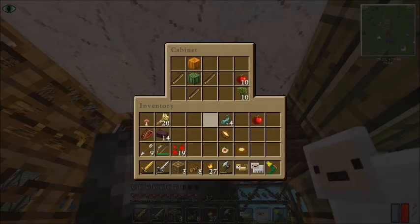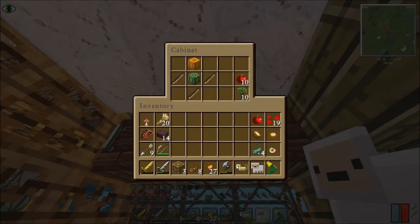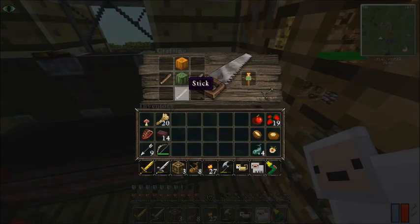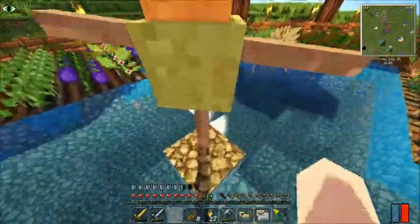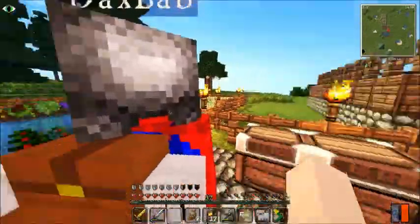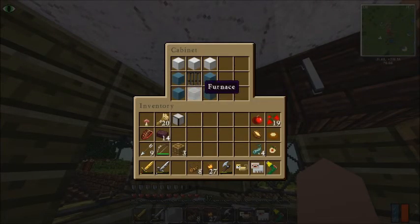Next thing we're gonna make — Dax, we're gonna make a scarecrow for the garden. Dax is going through all of my cupboards. So: a pumpkin, a melon, stick, stick, stick. This guy is gonna go on the island right there and protect my garden from all the various animals. If we're gonna have a garden, we gotta have a scarecrow.